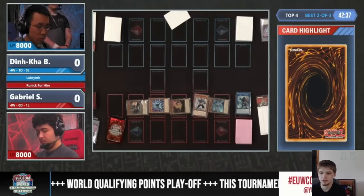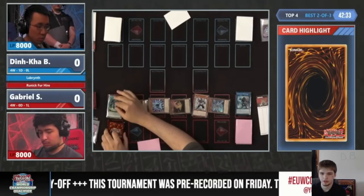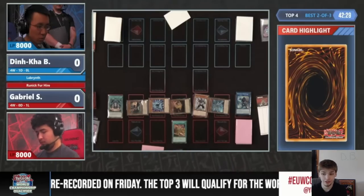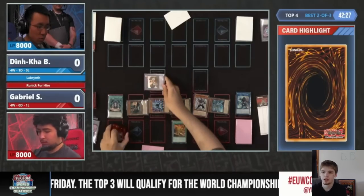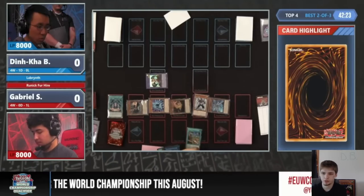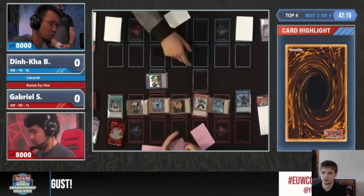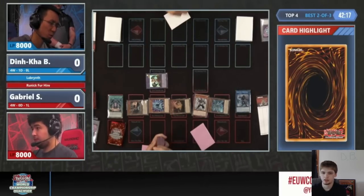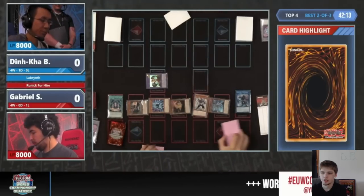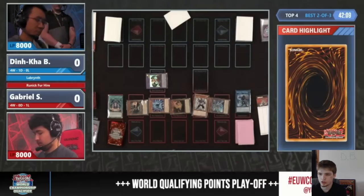They haven't gone into Fogo yet. They're going to activate Fountain, then activate Destruction Special Summon, bring out Munnin. Then Fountain Effect to put back and draw two — put back Destruction and Flashing Fire. Going to shuffle and let them cut, then put back and draw two, trying to draw some Runic cards here.